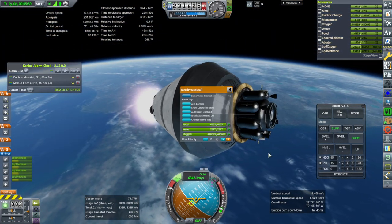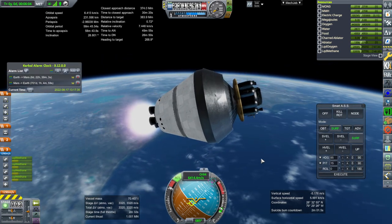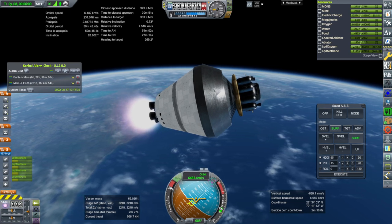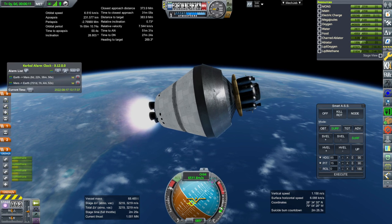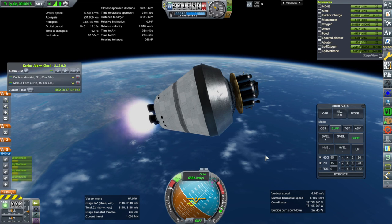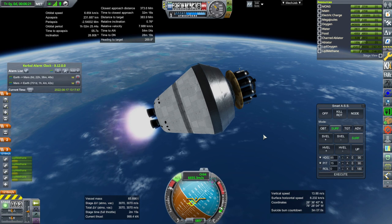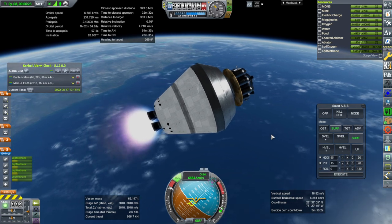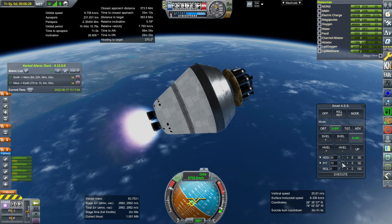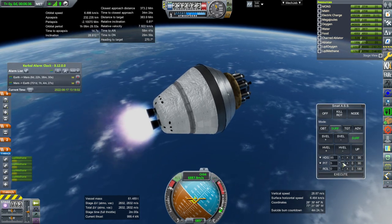Considering we're only trying to carry five tons of stuff over to Mars, this is tight. It does look like we're going to have to try and make sure everything is on the big ship and not going separately. The big ship does have the benefit of the ion engines and the nuclear engines. If we're trying to launch something direct to Mars like this, we're using chemical engines and they're just not as efficient — though not as tedious either.